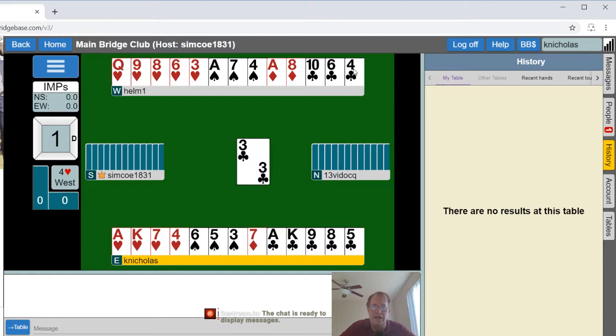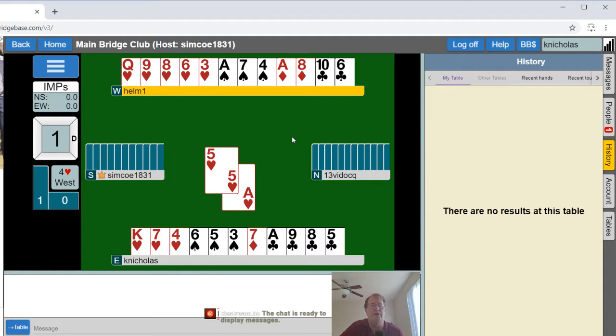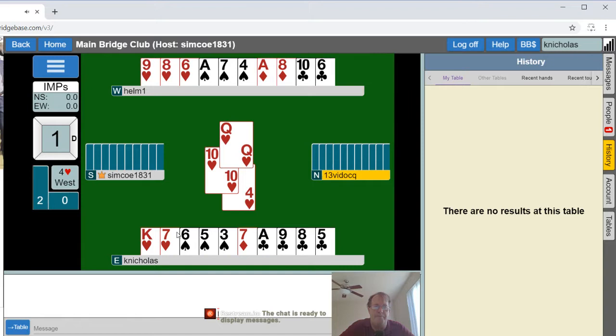I've got two spade losers and a club loser. Partner is playing hearts. I knew that — I was just testing myself. This looks like pretty much open and closed. Two spade losers and a club loser — should be able to ruff the eight of diamonds over here with an extra heart, and this should be pretty much easy to make.